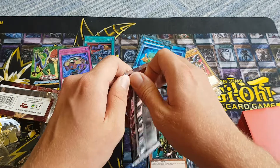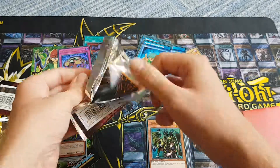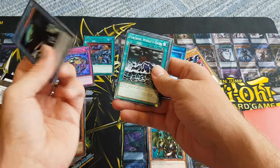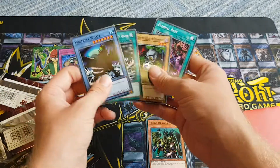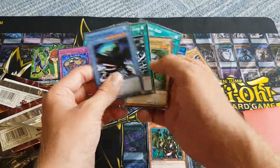And our next pack — will we get a holo? We go two for two. Will we get maybe an ultra? Here in the fridge hall, which is really cool.